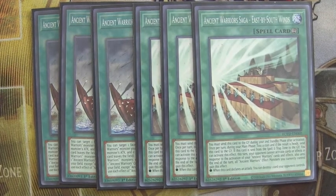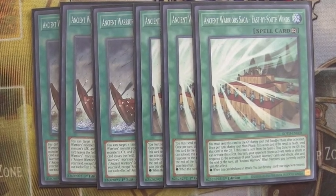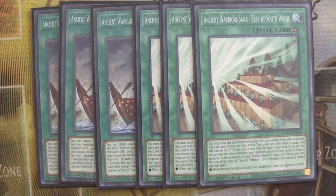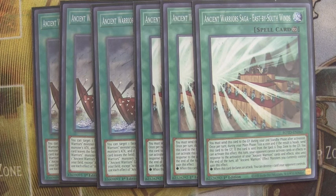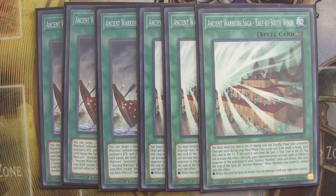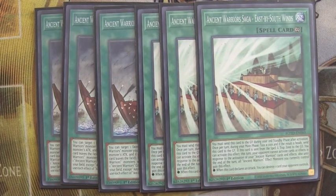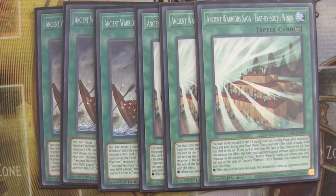Next, we play a playset of East by South Winds — one of the new cards from Rise of the Duelist. You have to send it to your graveyard during the second standby phase after activation, but once per turn during your main phase you toss a coin, and on heads you can send it to the graveyard early. If sent from the spell-trap card zone to the graveyard, you can activate its effect: this turn, your opponent cannot activate cards or effects in response to your Ancient Warrior cards or effects, and all Ancient Warrior monsters can destroy a card when they declare an attack. It reminds me of an Ancient Gear card. In a going-second deck, you want the ability to extend and clear whatever board your opponent has set up.